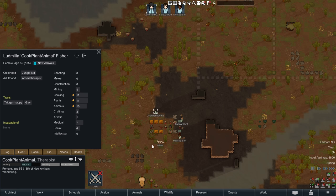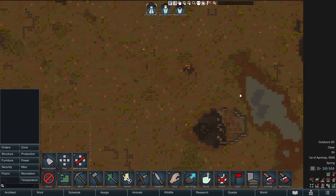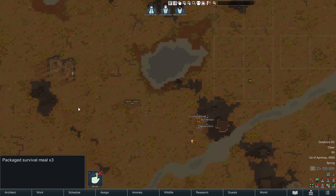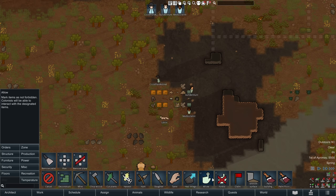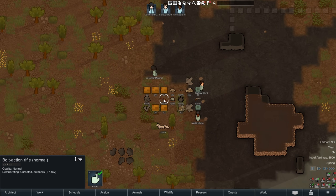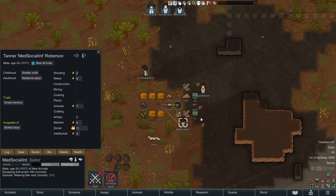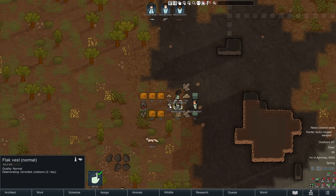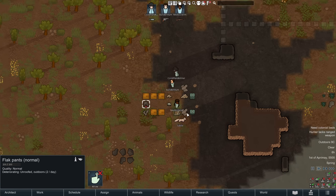That's the basics of setup. Next, go into Orders, right-click Allow and Unforbid All Items — this unforbids everything on the map, including survival meals and scattered steel and supplies. Then pick your best shooter and give them the rifle, your second-best shooter the gun, and your best melee person the knife. Give your doctor the rifle, the flak vest, and the flak helmet. Don't give anyone the flak pants — they have very little protection and slow movement speed by 0.12. Just sell them when the opportunity arises.